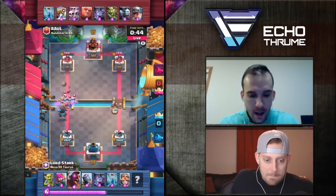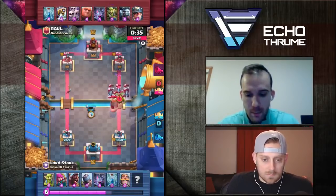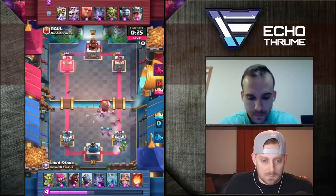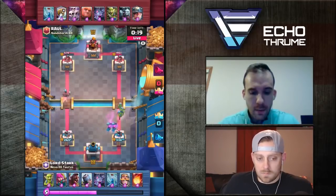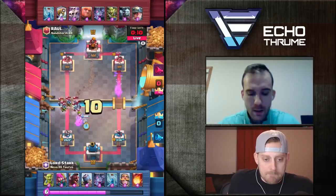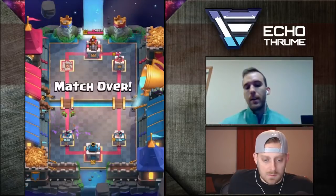With another Mortar shot I'm getting close to cycling him out. So what I'm going to do is just pressure him into not being able to put together the push that he wants. I'm going to Fireball this — it's turning into something I don't want to deal with. Distract that Giant, drop those Archers, and I'm going to be able to clean up this push. I'm just going to send in this Hog with 20 seconds left to take down this tower. This is a 3.0 deck so it cycles pretty fast — he's got a lot coming in but I don't think he'll have enough time to really clean that up.